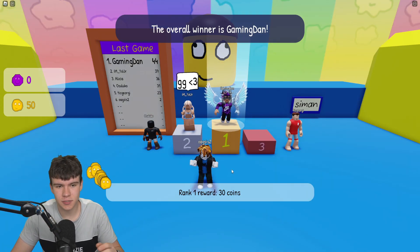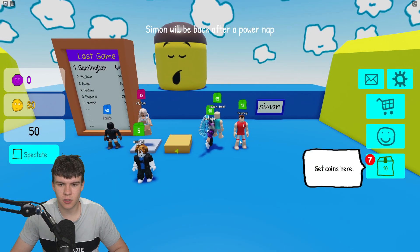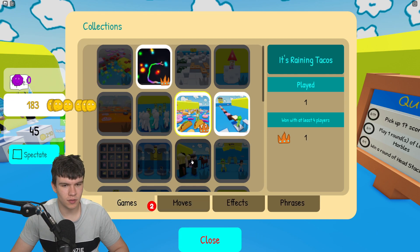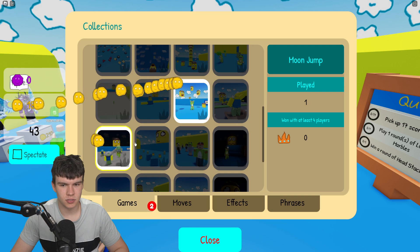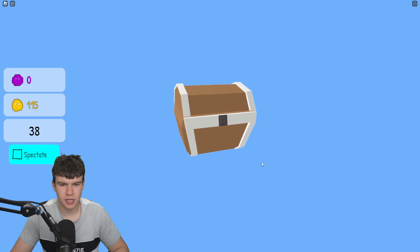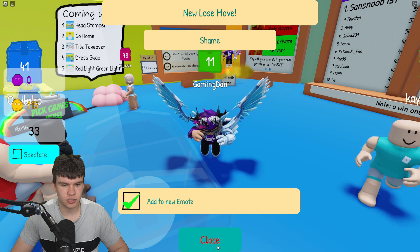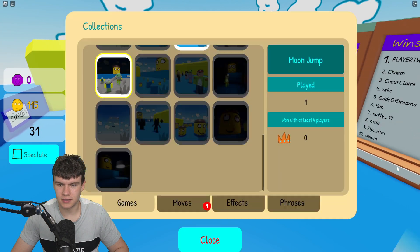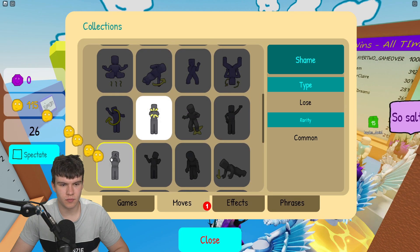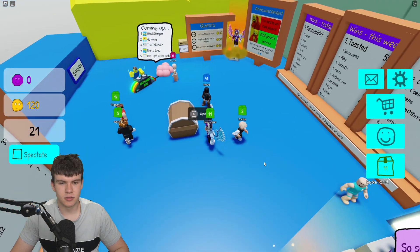Overall winner — I'll definitely take that! I was not expecting that at all. I've got 30 coins. Now 'get coins' — longest rainbow. I'll take all these coins. Let's close that and open up this chest. We got the 'shame' move! If you click on moves, we have the shame move right there — that's kind of cool.